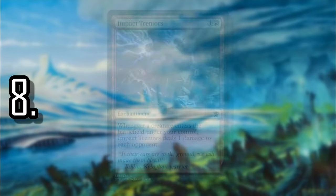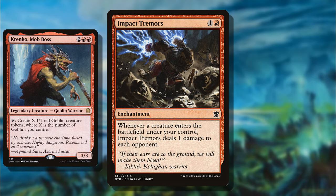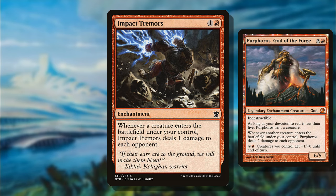Number 8 is Impact Tremors — very similar in spirit to Suture Priest. You want to deal a ton of damage, make opponents lose a lot of life off your own creature combos or mass token production. If you're creating a lot of goblin tokens off something like Krenko, you'll deal a ton of damage. It's only a two-mana common enchantment. For that cost at the common level you basically get one half of a Purphoros, which is an indestructible mythic god creature. You get one half of that at the common level, and it's arguably better for more competitive decks.